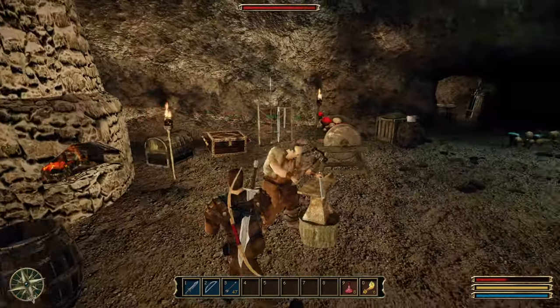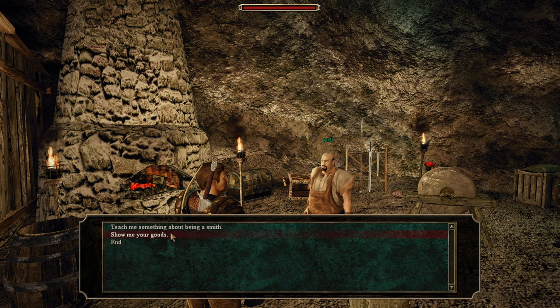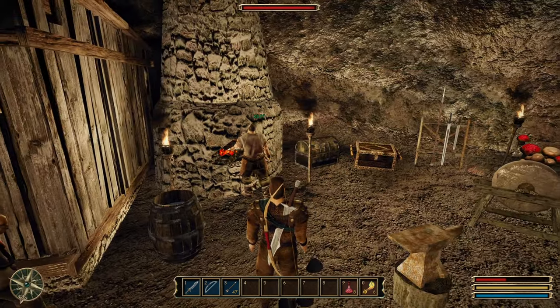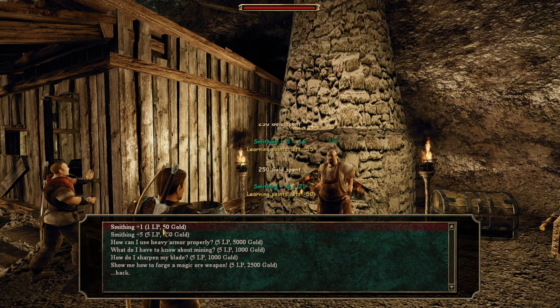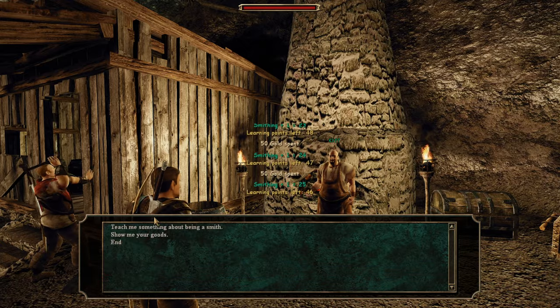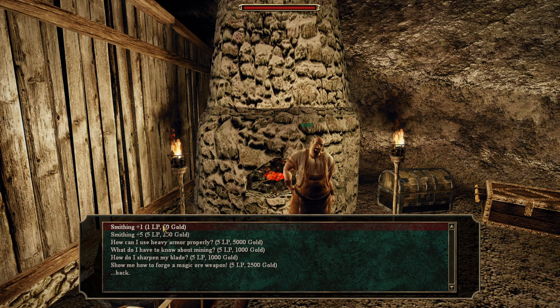Let's go see the blacksmith real quick. Gorn is still here — I guess he's going to join the rebels, which makes sense. Let's go down here because we have not even scratched the surface of this game. This is a very long game. We have 4,492 gold. Let's go ahead and raise smithing up a little bit. That leaves us with 3,700 gold — we got 25 smithing now.